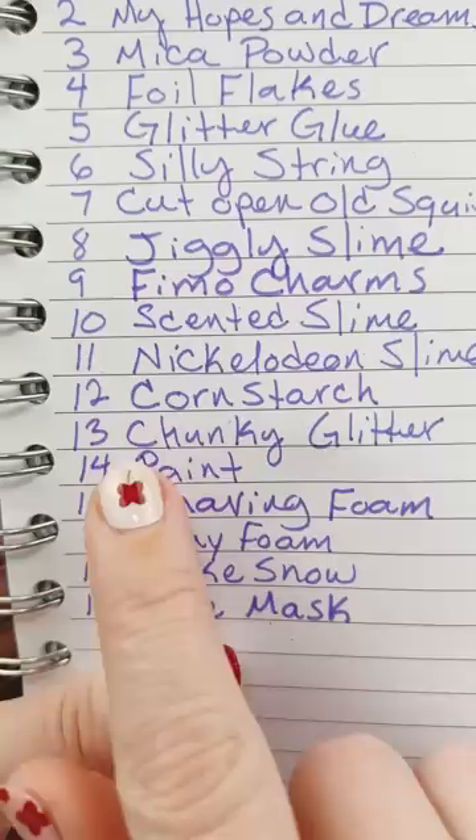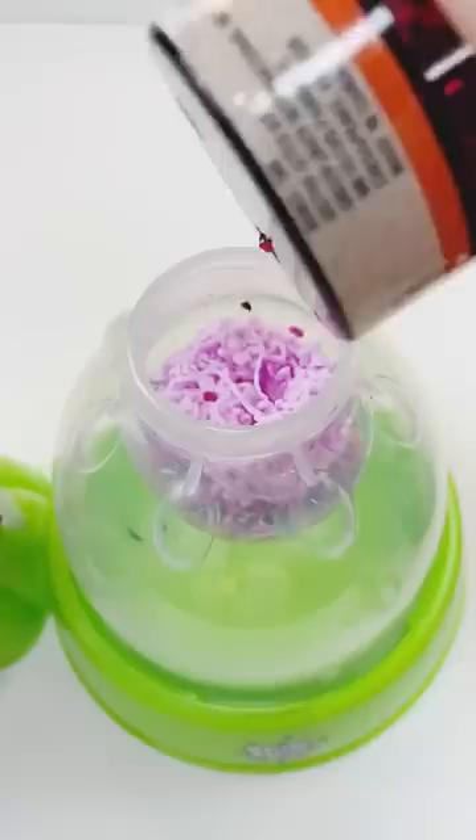And my last roll — what do I get? We're going to do 13! That's chunky glitter. This is pretty darn chunky, so I'm going to do a little of this, and then a little of that, and let's get it off.